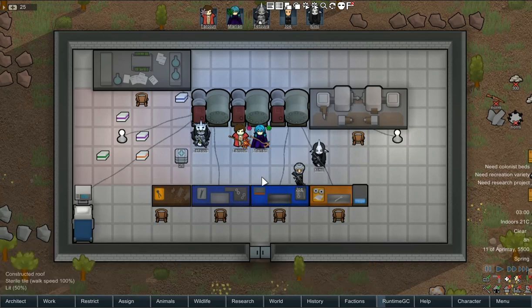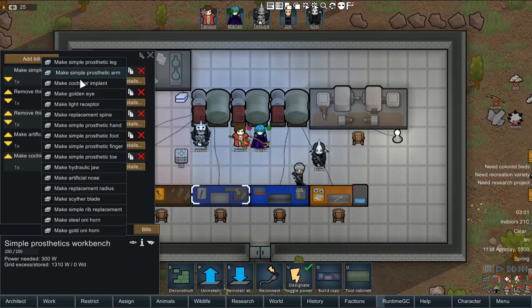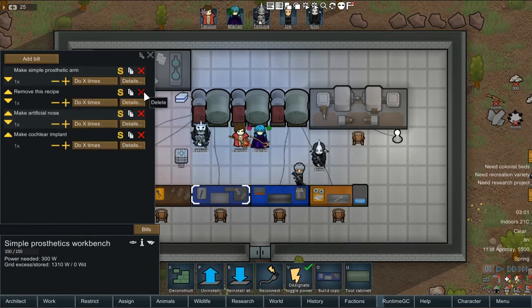If you ignored the installation instructions about removing recipes, that is fine. The EPOE fork has taken that into consideration. It will say to remove a recipe because that recipe was crafting artificial pelvises and clavicles, which are removed from this version. When you press add bill, those items simply do not show up. It is safe to remove those bills.